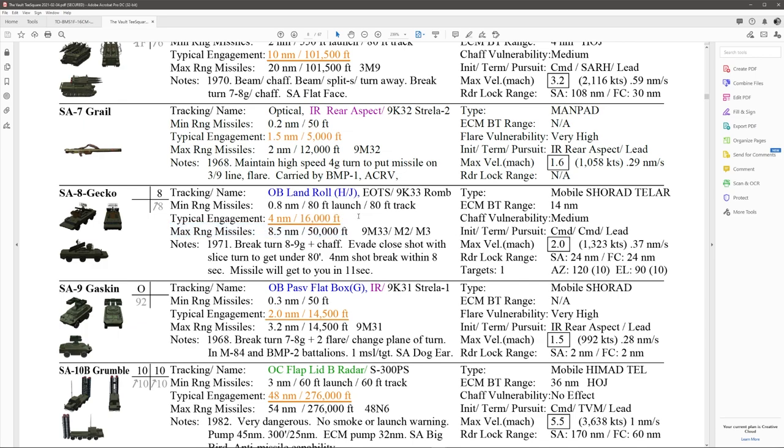Always be careful with terrain elevation. If the SA-8 is higher than sea level, your altitude numbers change — you need to use your radar altimeter to get AGL. Maximum range of the missile is 8.5 nautical miles at 50,000 feet — that's distance, not altitude ceiling. If it does launch at you, trying to get away vertically will not help. It'll just hit you if you go vertical. If you're at 16,000 feet and try to climb to 17,000 thinking it won't get you, it still will. Developed 1961.